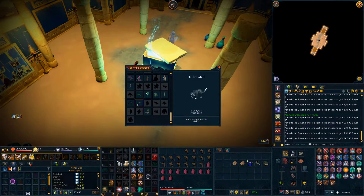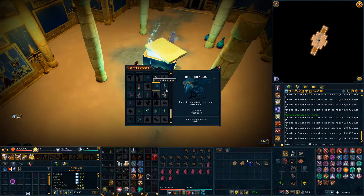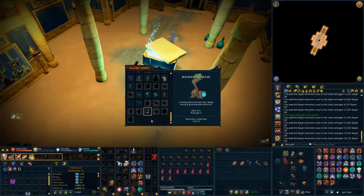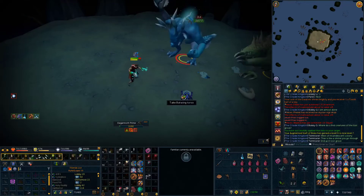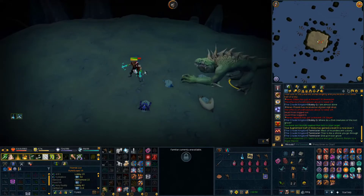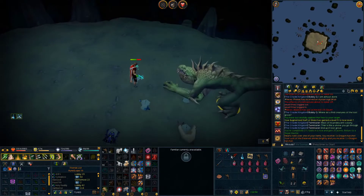That brings us up to 34 out of 151 collected. I haven't really gone for any of the easy low-level ones like cows, so a lot of my souls are on the higher end of monster levels — which is actually pretty decent. Hopefully we can get a lot more filled out before the end of the road. We are now at the DKs to finish up the Dagganoth task.